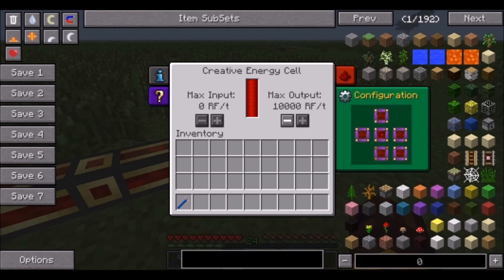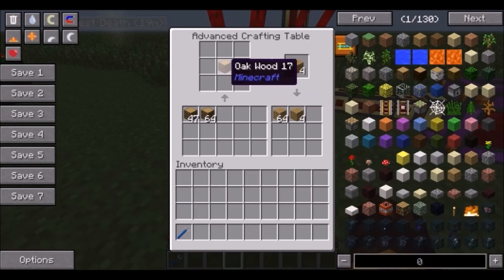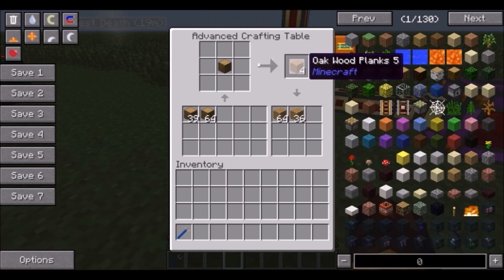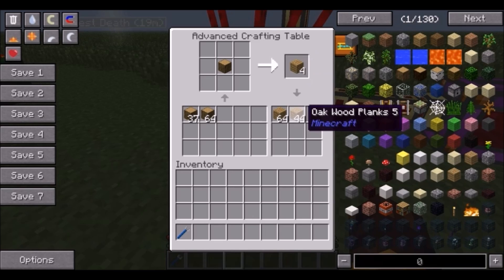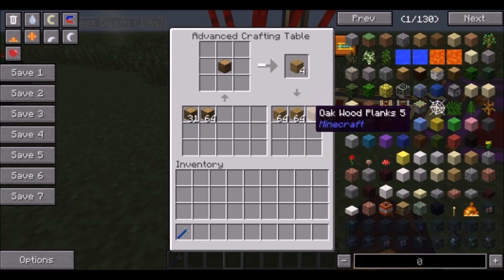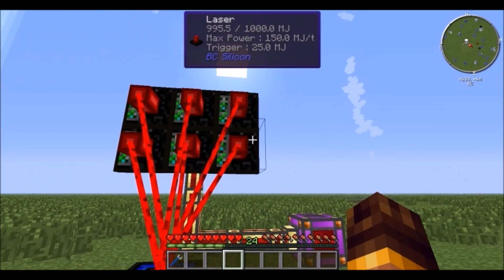Now it has power and will provide lasers to craft things. If the inventory fills up after reaching 64 items it'll stay here because there's no more space, but with the secondary output there's more room for the output to go. It crafts pretty fast, though the recipe might be slightly expensive and it uses a lot of power.